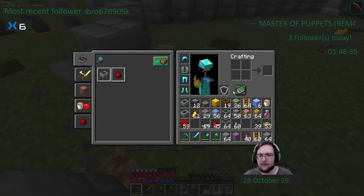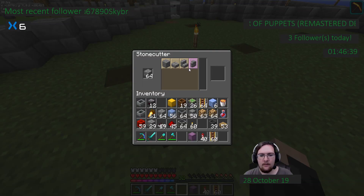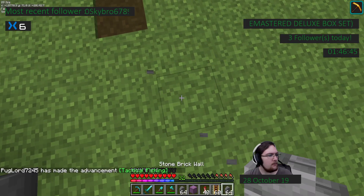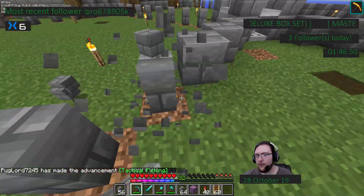The reason I brought the stonecutter is I knew two stacks of walls wouldn't be enough since I marked these out myself. Already out of walls, so let's use the stonecutter to make two more stacks. Apparently we picked up two stacks of bricks in that time.